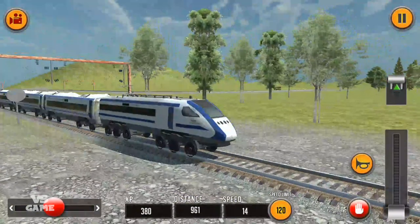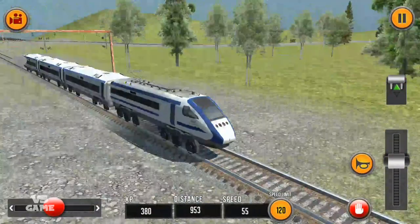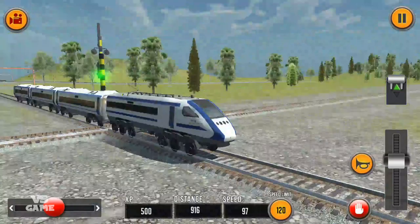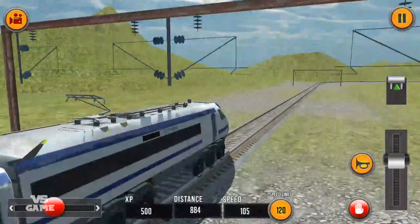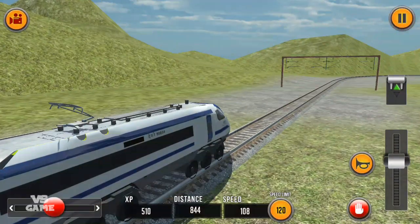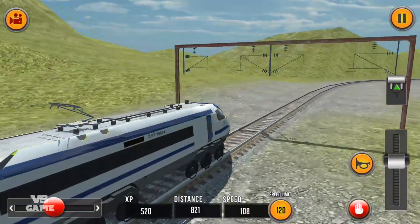This is a new level with a different train. As you can see, this train runs on electricity so the pantograph is up, but I don't see any overhead wires — which means the developers of this game are suffering from a lack of attention to detail, the same as the lag in this game.